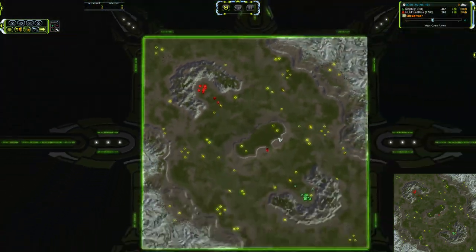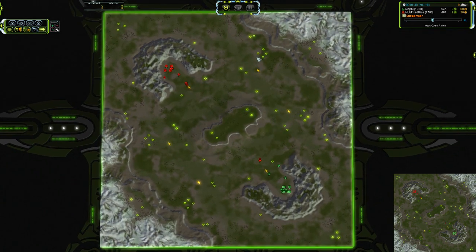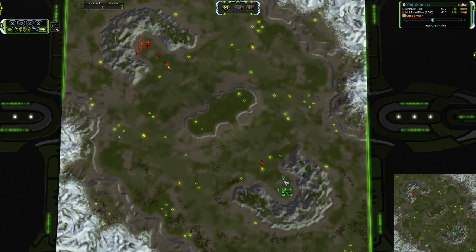Cybran is going to have a hard time dealing with that unless it rushes T3. The bad thing about rushing T3 is that you lose map control. And on Open Palms, map control is not only a valuable resource as it is on any map, but it's incredibly hard to recover from losing map control, because you have all of the open areas on the sides — you can get units around in the back of you.